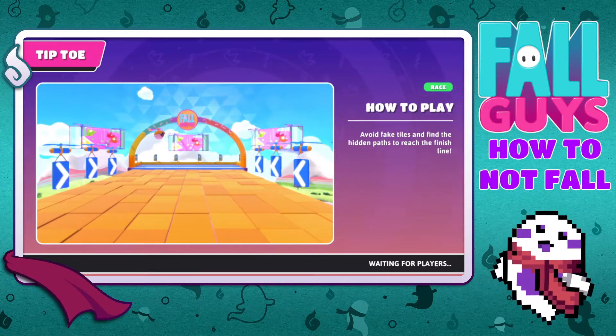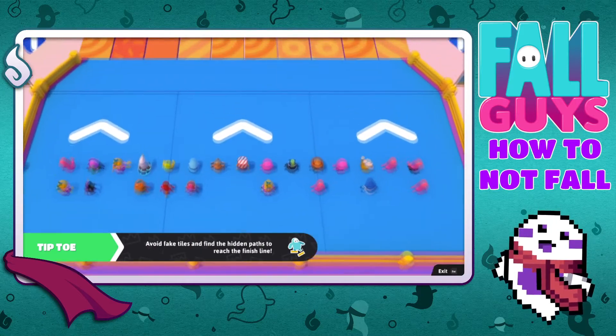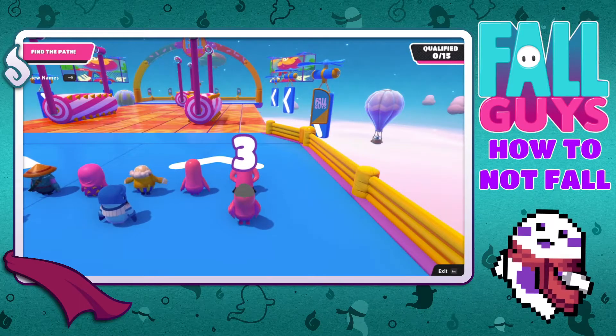Tiptoe is one of those rounds in Fall Guys where you don't really feel like you know exactly how to get through. Sure, you can follow the pack and just hope that someone else finds a solution for you and you can be the 12th person to qualify, or you can take my advice and look for a hammer.